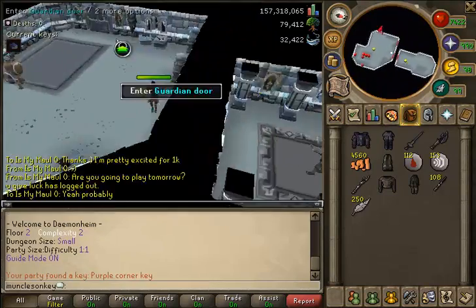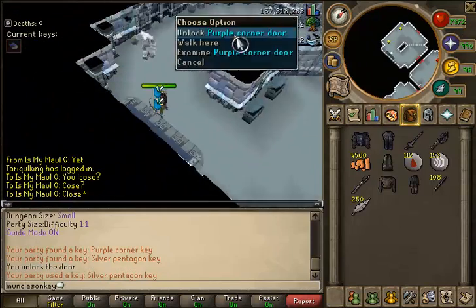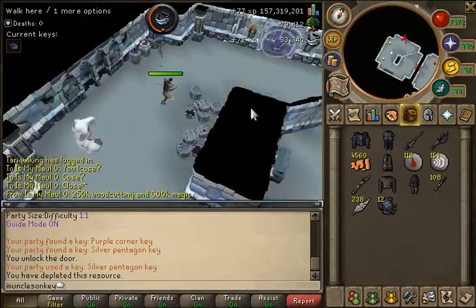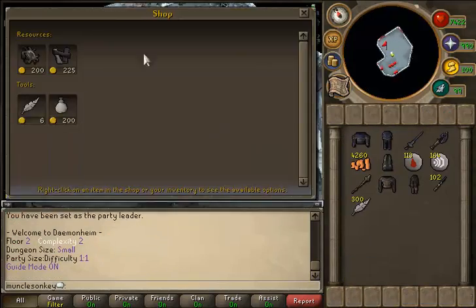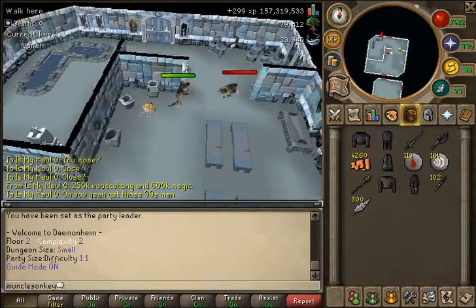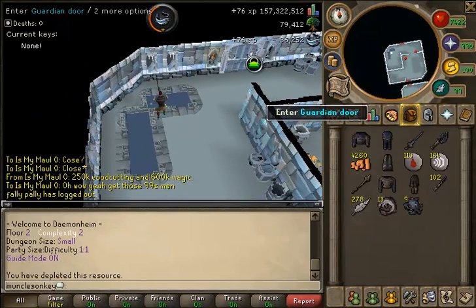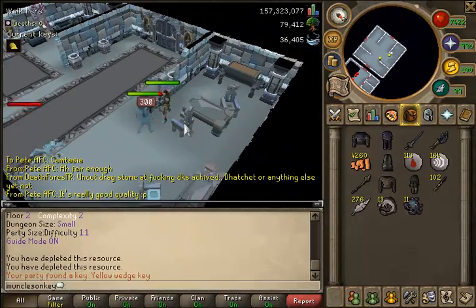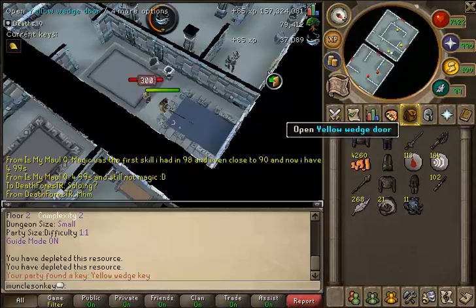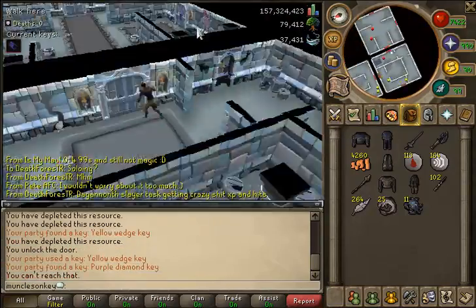Another hint: if you're really into the game of fish flingers, which is very good XP, what you can do is do a couple C2 fishing floors, and then as soon as the fish flingers game is ready to start, you can use your games necklace to teleport to the fisherman guy and start a game of fish flingers. As soon as the game's over, you can teleport right back with your ring of kinship and start another C2 fishing run. That can be a really efficient way to train your fishing.